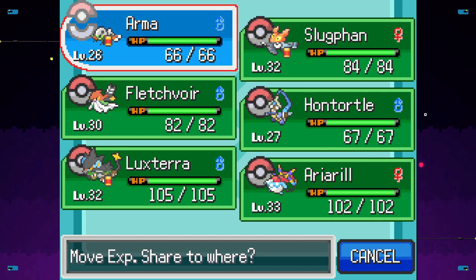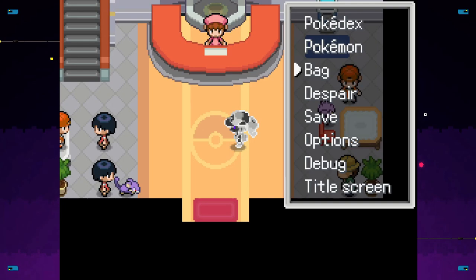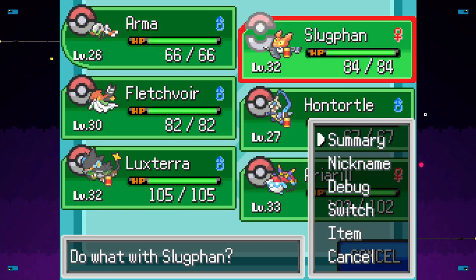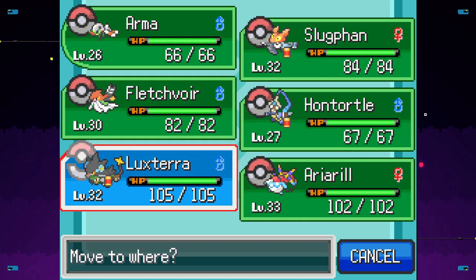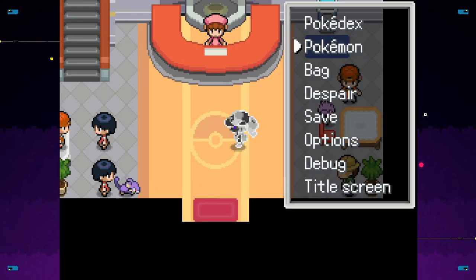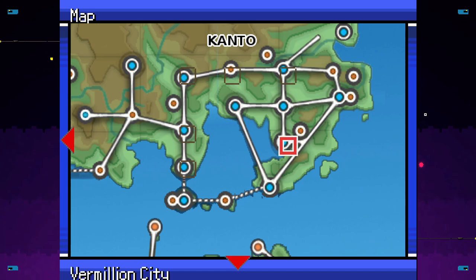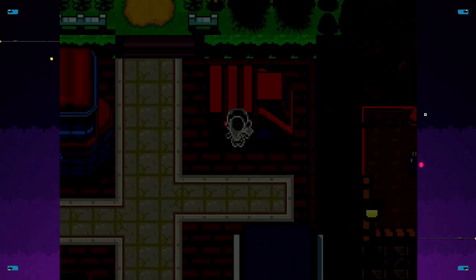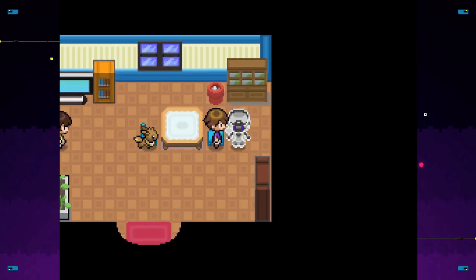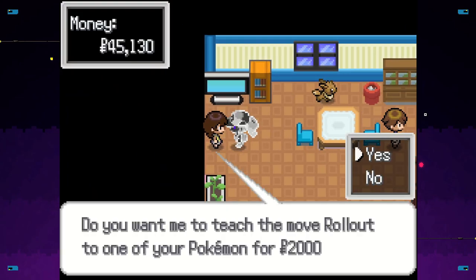And move the XP share to Haunt Turtle. Who has the Rocky Helmet? I think you do. Item, move — yeah, Rocky Helmet to armor. Very nice. Now, continuing. Did I even check out all these houses? I don't think I did. Roll out? Nah.